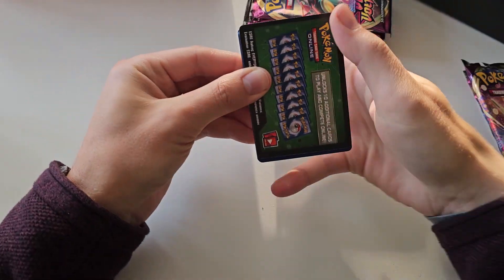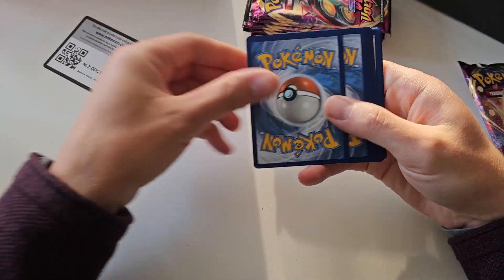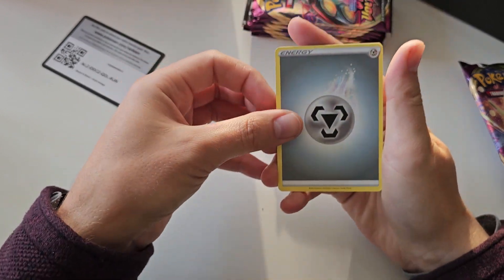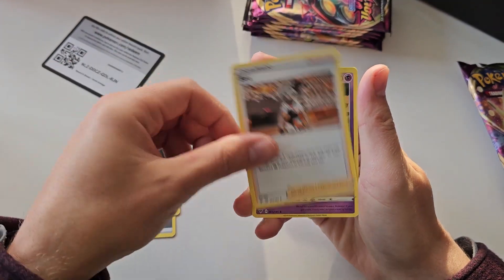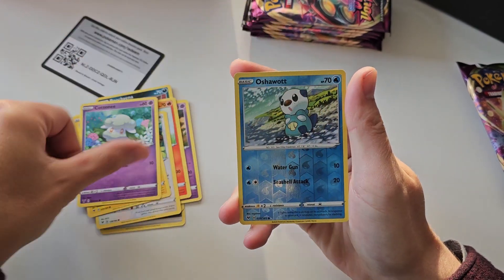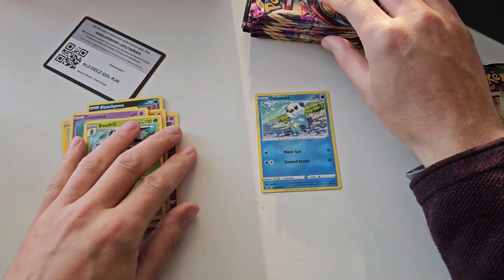Starting off with the first pack. We do have the old code cards as well — four from the back should be a no hit. Energy, Bear, Grafric, Puchiana Charmander, Chetot Joltec, and no pull inside of the first pack.